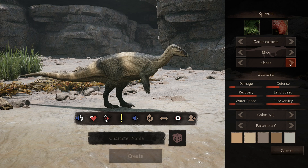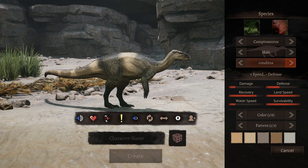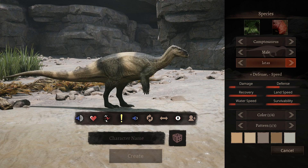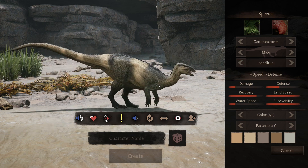Let's check out the sub-species. So this is Balance, Disbar, Speed, Contiguous, and Latta's Defense. Contiguous kind of reminds me of the old one.